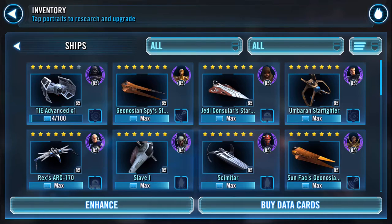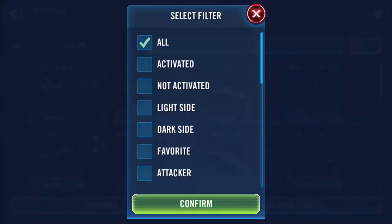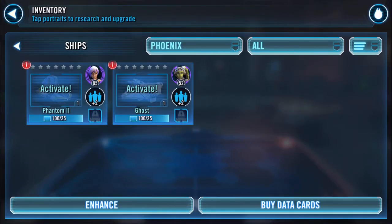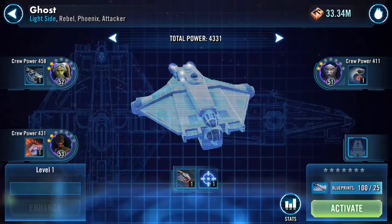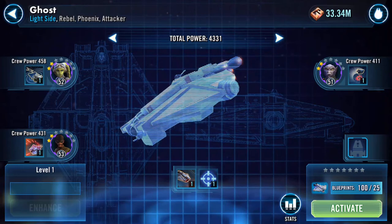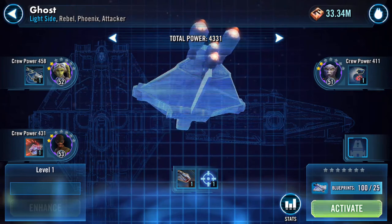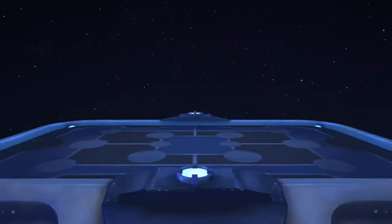Good morning, welcome to my ships inventory. I've got two Phoenix ships and I'm not really doing anything with one. I believe this will give me the challenge of unlocking many light side ships. I haven't done anything with Ghost whatsoever, so I'm gonna try it out. Let's activate it.